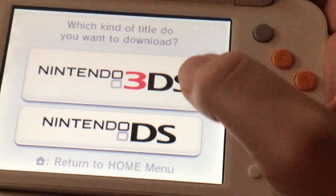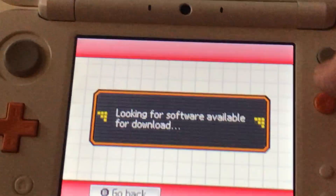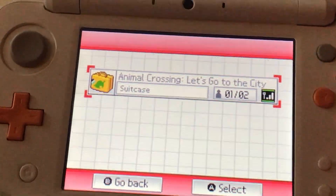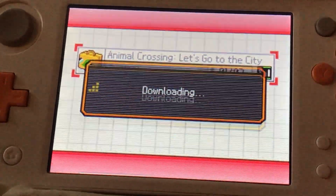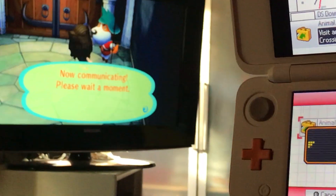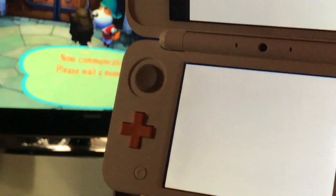I'm actually kind of afraid that I lose my town on Animal Crossing City Folk. I hope I cannot lose it — I can lose it, but I hope I will not. Alright, let's see if it works. It's a DS version. Oh, okay, it appears. 'Would you like to download this software?' Oh god, I'm scared. I really hope nothing is going wrong.